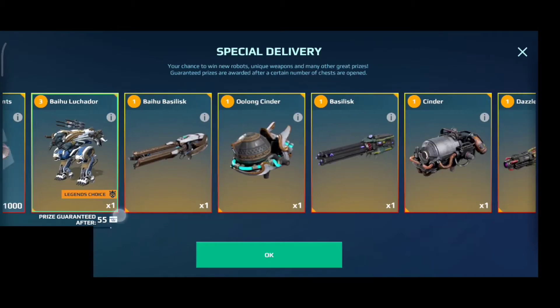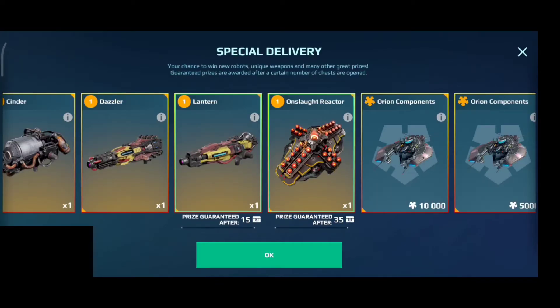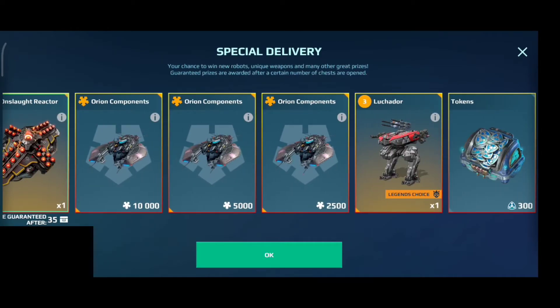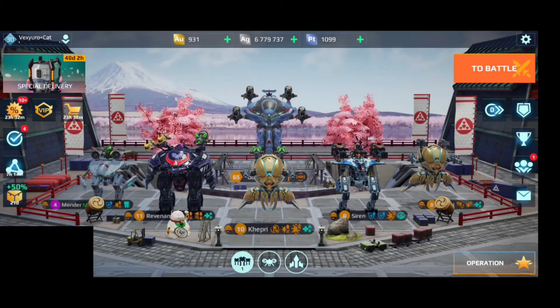We also have Onslaught Reactor, which gives additional damage to titans and additional damage to regular robots. The brand new weapons Dazzler and Lantern are also added in the gold chest, along with Bollichador and tokens. That's about it for the event chests.